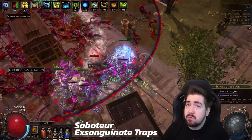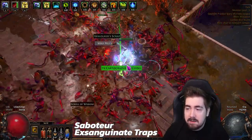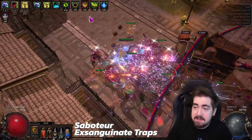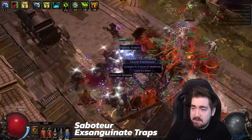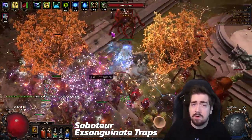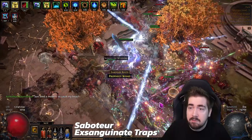Traps and Mines are also a really good choice, though I'm less experienced there — I haven't played a Trapper in a very long time. I'd take a look at what players like Exile and PsyTV are practicing on Saboteur. Sabo is a really good ascendancy for this: you get the Blind Aura and you're able to preload your damage before a fight starts, which is really good for the League mechanic. There are a lot of advantages to being a Saboteur — it'll be a really, really good pick.